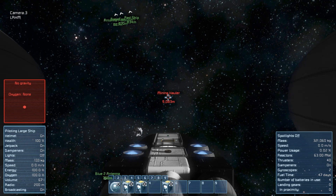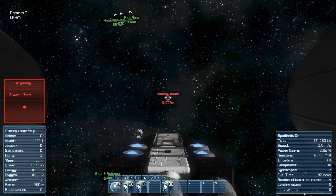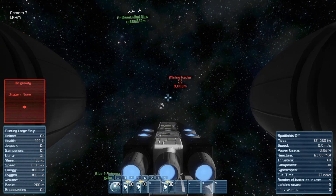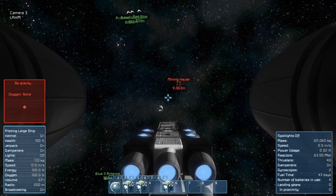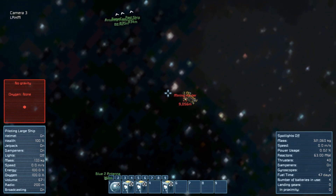Now you can see a signal telling us that the missile is ready to lock on this mining howler. It also can lock on other physical objects, like asteroids. Let's shoot that mining howler.